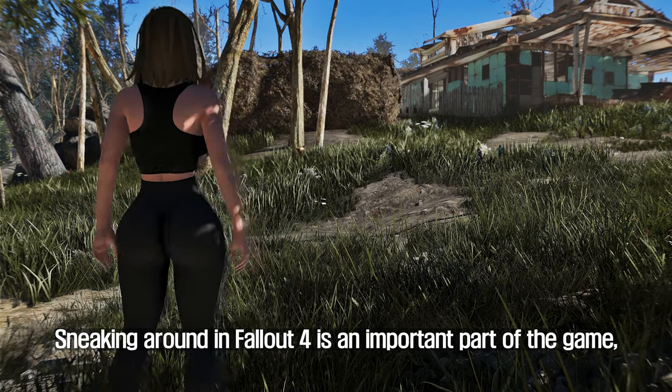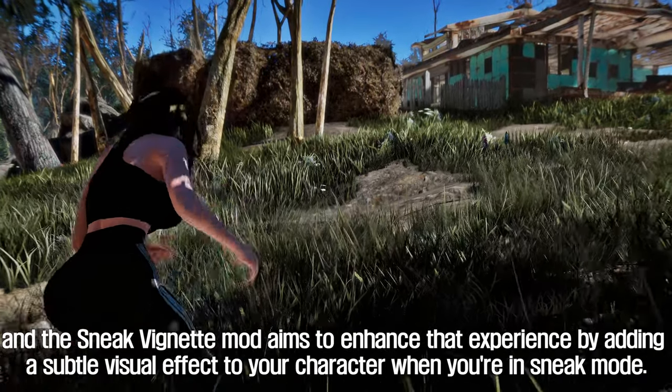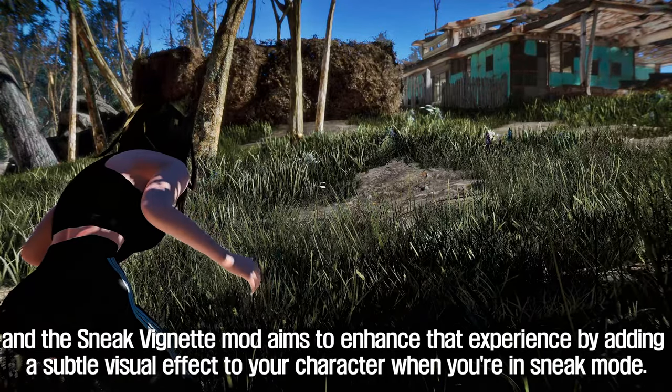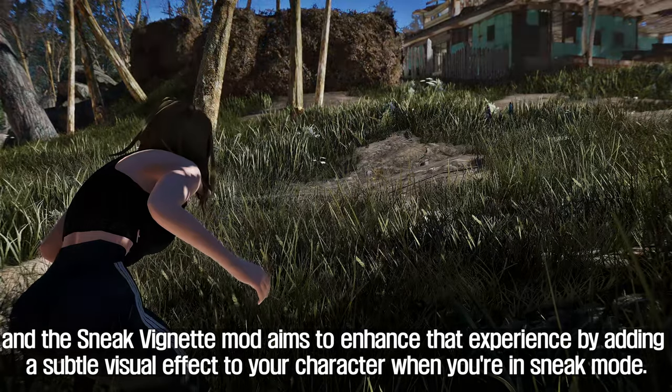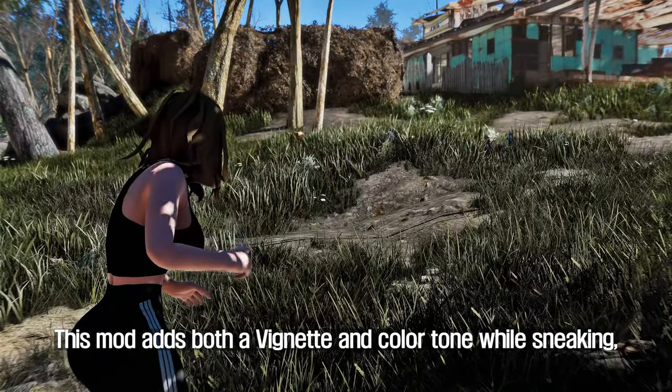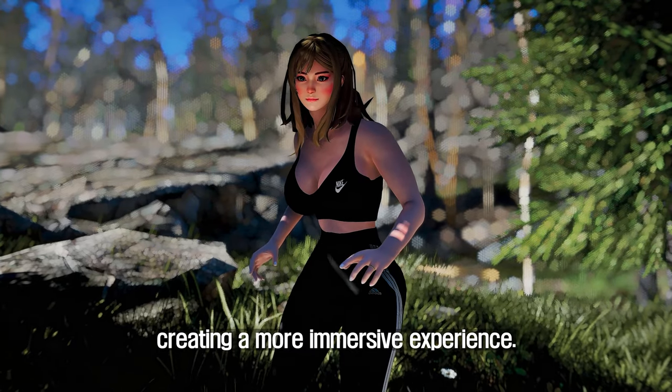The first mod to introduce is Sneak Vignette. Sneaking around in Fallout 4 is an important part of the game, and the Sneak Vignette mod aims to enhance that experience by adding a subtle visual effect to your character when you're in sneak mode. This mod adds both a vignette and color tone while sneaking, creating a more immersive experience.